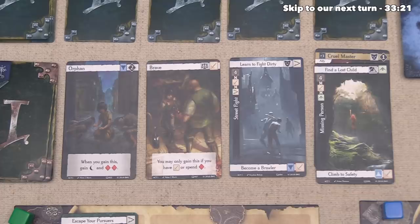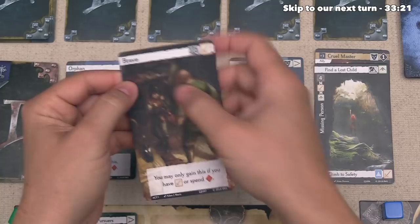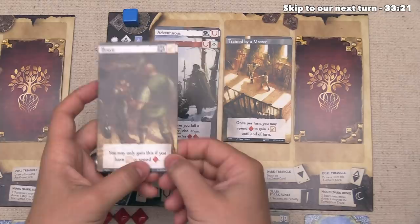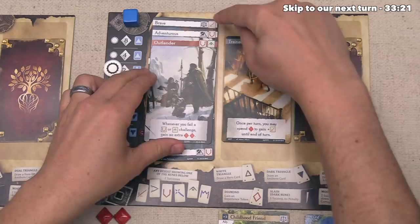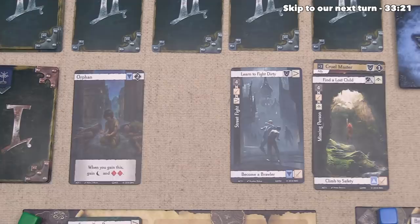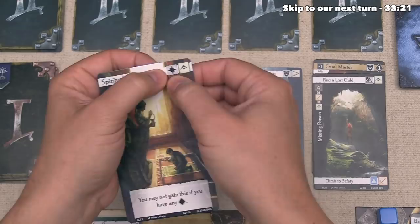Blue wants to take the Brave trait but unfortunately doesn't have any Strength icons, so they spend one experience to gain it. They tuck Brave underneath their Adventurous trait — gaining another Justice story icon, for two total, and a Strength for the rest of the game. Blue is done with their actions. They draw another card — a Spiritual trait adding one Divinity story icon and one Wisdom. Down below it says you may not gain this if you have any Tragedy points in your tableau.